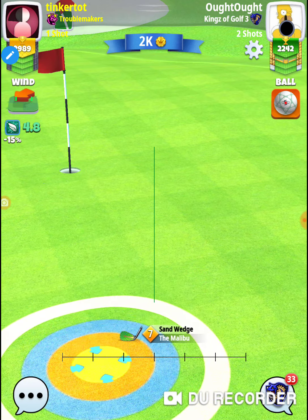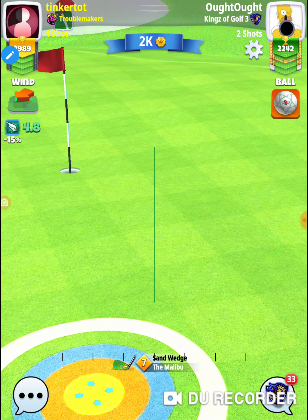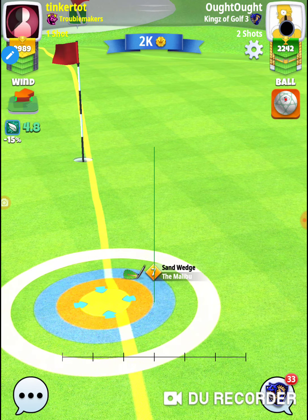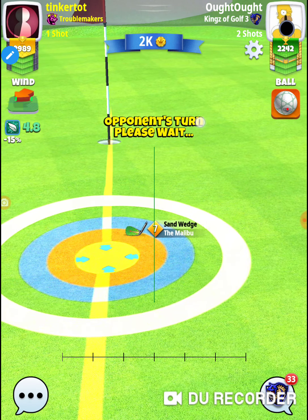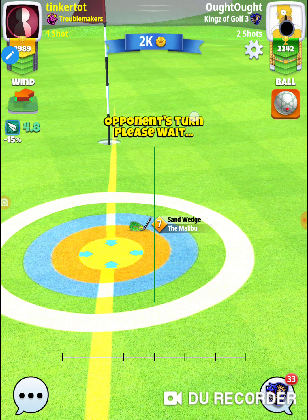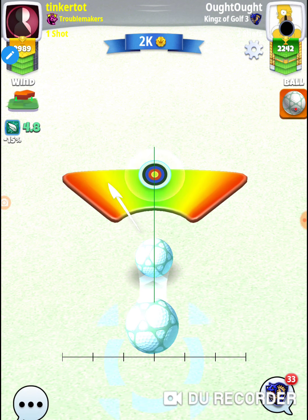I'm going to have to go back and watch those videos on these holes to see what wind adjustment I was doing. If it was a standard wind adjustment, it's all about where you place it — you're doing it totally blind, so you mark a spot out here and work that spot. If you're too far to the left of the cup, you move your spot to the right.